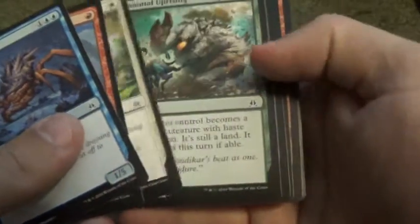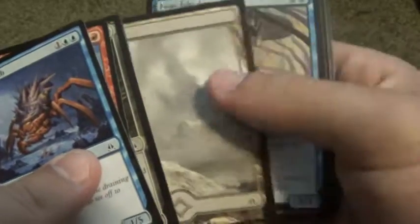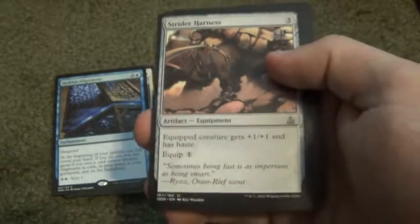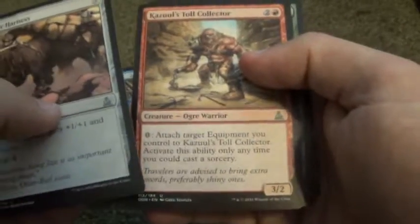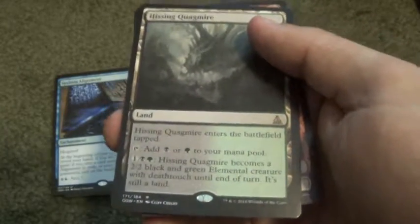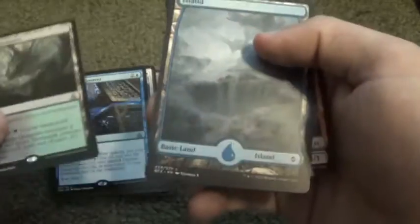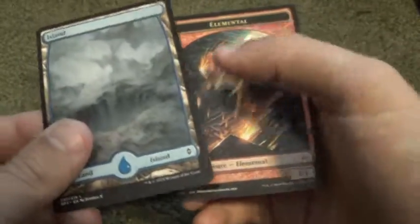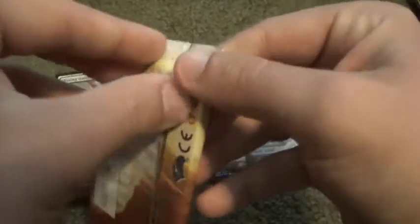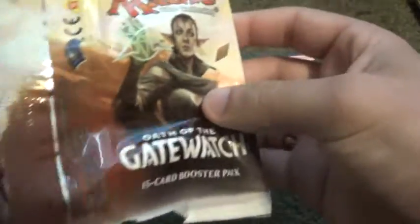Scroll through the Commons pretty quickly. For Uncommons: Strider Hardness, Total Collector, Nissa's Judgment, and a Hissing Kragmire. A Dual Land, which are pretty valuable. And a land and an Elemental Token. Pretty cool. Never opened the same pack twice.